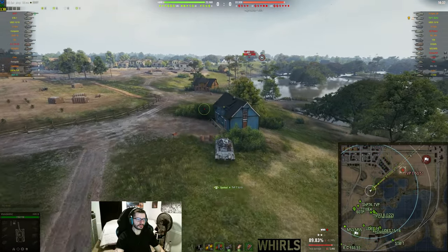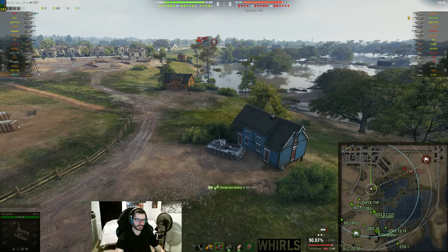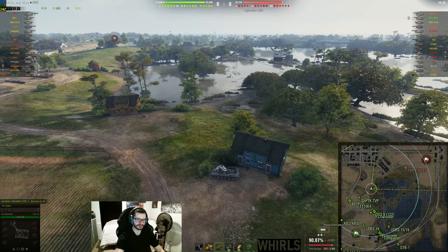So in the Hawk 30, what I would always recommend you do is take a non-aggressive position. We spot the TVP here and we're getting pretty good spotting from it, but a lot of the TDs missed, unfortunately.